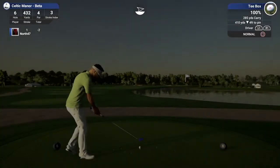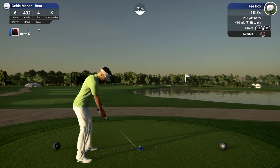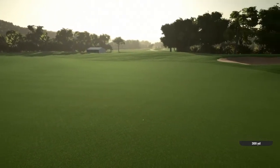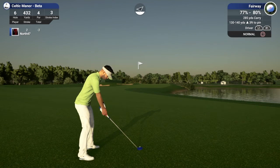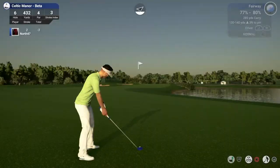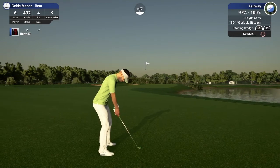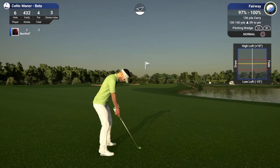Heading onto sixth hole, par four 432 yards playing 410, stroke index of three. Looks like we're aiming pretty much at those bunkers right in front of us — wind should take it around. It's perfectly fine down the right-center. We've got 130 to 140 yards in, up three feet — no marker so we'll go in the middle and call it 135. That'll be pitching wedge with about five or six miles per hour wind, maybe take a little bit of loft off.